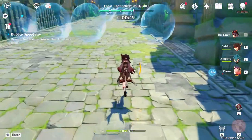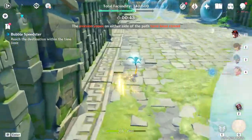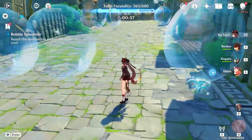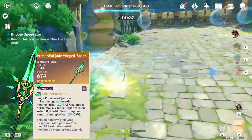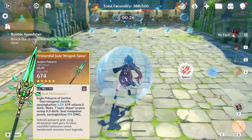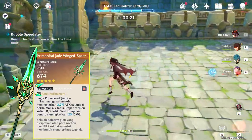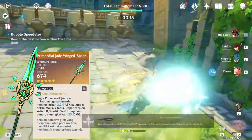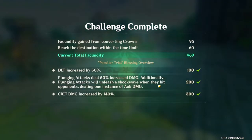Now let's move to the last section of the video: weapons. There are only two 5-star weapons that I see viable on her. The first one is the Primordial Jade Spear. It has a really good base attack at level 90, plus it gives her crit rate as a substat. The weapon effect will be really good for her because she will stack that weapon passive really fast due to her normal attack speed. Plus, if you have her at C1, that will increase her attack speed by 10%, allowing you to stack the weapon passive even faster.